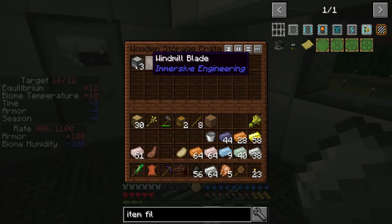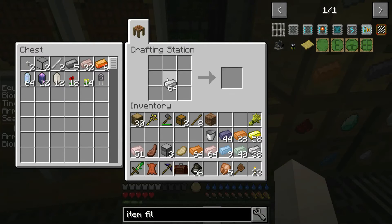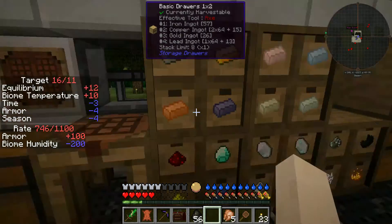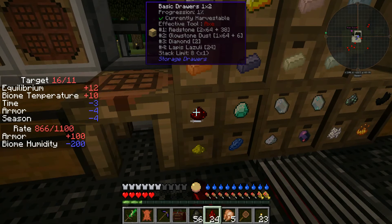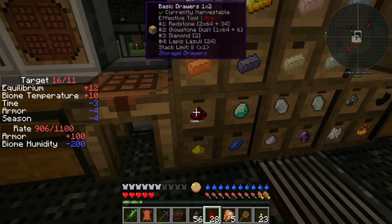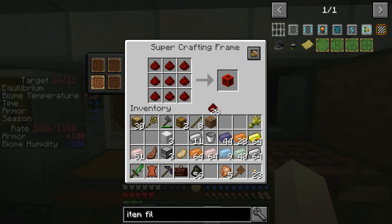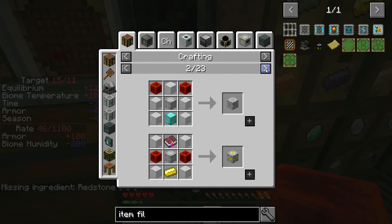I need to grab the stone RF generator from the beginning. To create the iron RF generator we're going to need three iron blocks and three RF engines. The RF engines are two gold each, plus a lot of redstone — so let me get 27 redstone. The redstone block is something we create fairly often, so I'm going to make this one of my fast crafting recipes, just like so. Now whenever I need some, boom, I got some.